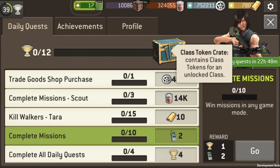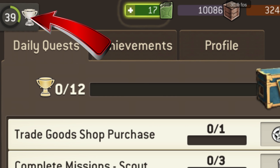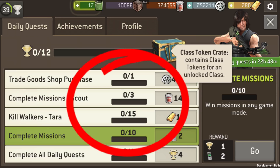You will be able to access the new quest system by clicking on the top left corner of the camp screen, which is next to your player level. There will be four random quests every day depending on your progression through the game.